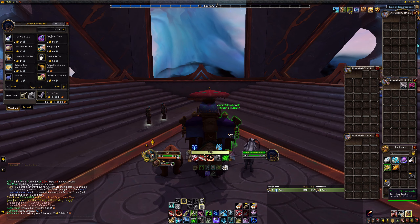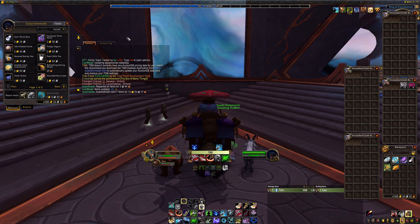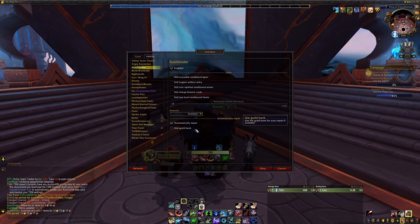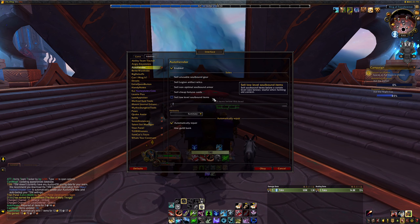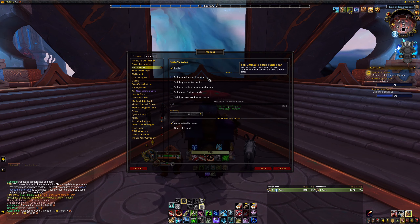Auto Vendor is another great add-on you can use to more efficiently sell your junk items to a vendor. With the add-on installed, every grey or white item will start being sold to the vendor in waves, and it's just a case of closing and reopening the vendor window until all your junk is gone. You can also toggle automatic repairs so that whenever you interact with a vendor who offers a repair service, your gear will automatically be repaired, and if you're in a guild and you're a high enough rank, you can choose to have every repair bill covered by your guild bank. There are other settings such as setting a minimum item level for items not to be sold, as well as automatically selling non-optimal soulbound gear, but these features become more important the higher level you are, so don't worry about them for now.